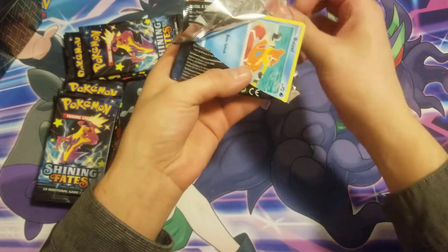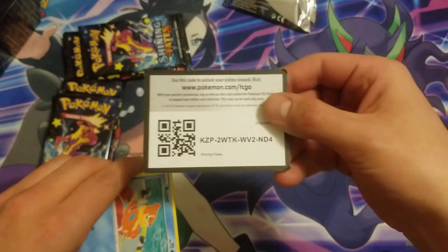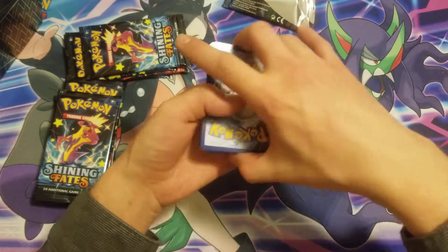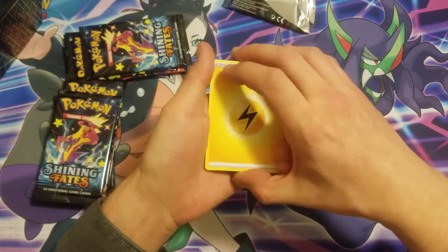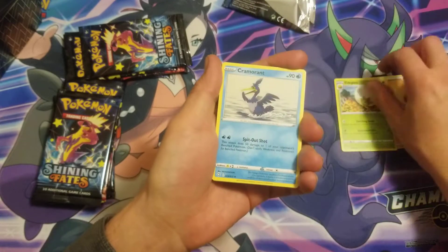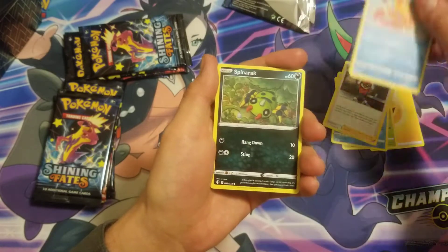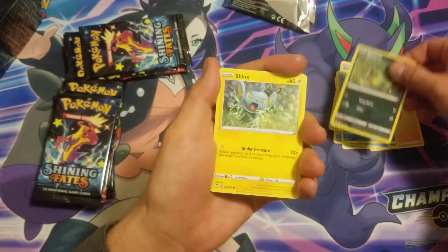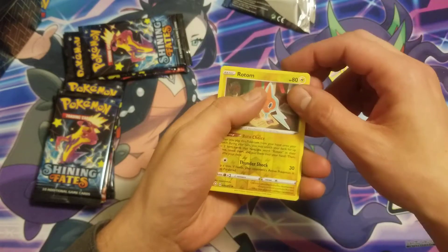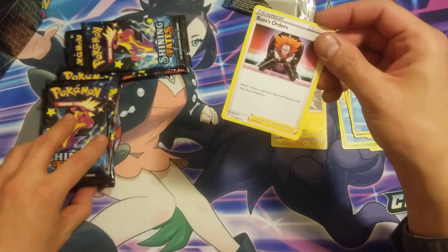All right guys, we're gonna get into this. There's that code card for all you online players. One, two, three, four — let's get to it. Start off with energy. My brother says he pulls Dukes all the time — Cramorant — so I told him you're opening this whole box. Ball guy, there's no way you're gonna spin rack. Shinks, Coughing, Horsea, Rotom, and Boss's Orders.